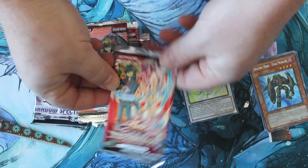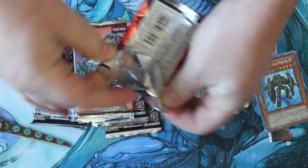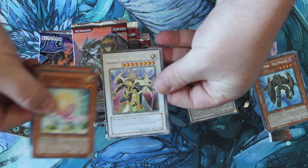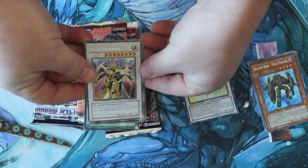Next up, we'll go into Yusei. I'm not sure if this is the one with a Rare Effect Veiler or not — otherwise, I don't know if there's anything I'm really looking to pull out of here. I don't remember what exactly comes in it. Road Warrior — unfortunately, no holo in that one either.